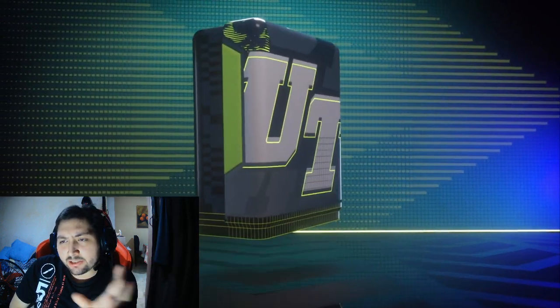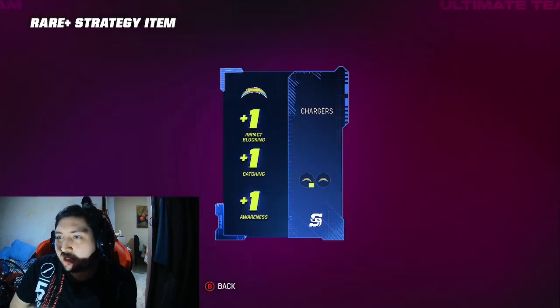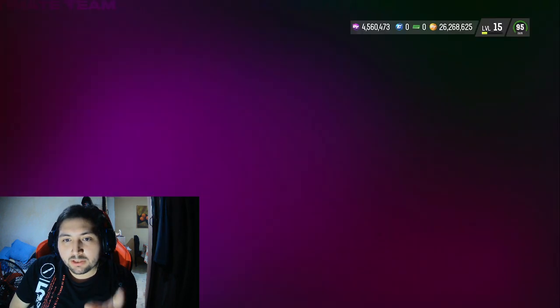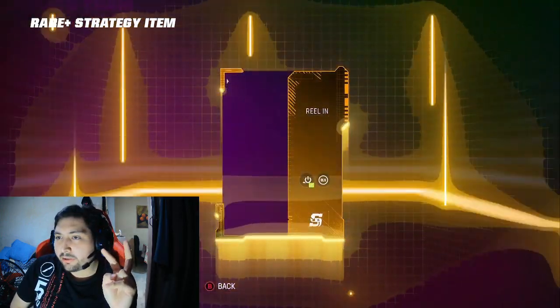So far we have not gotten a single legendary. These are very soft packs — a lot of blue ones. You guys should also know: if you pull any purple ones and they have like an arm symbol on them, that indicates throw power.